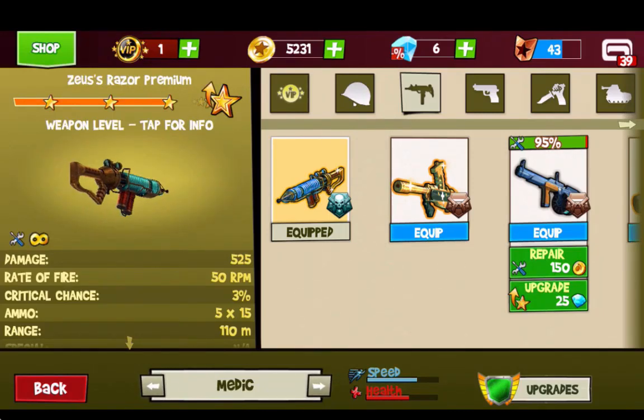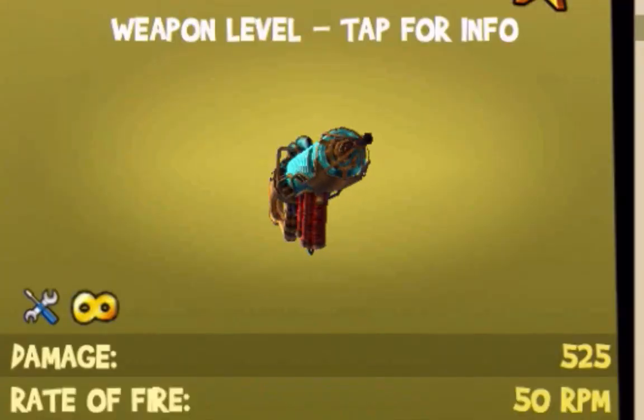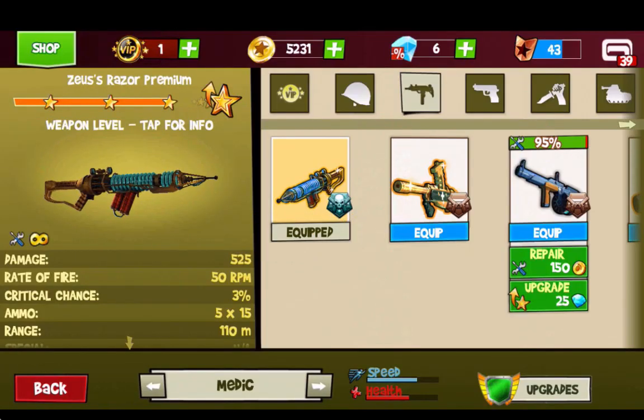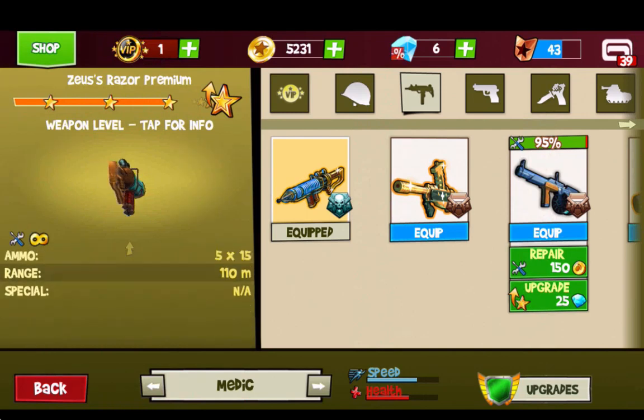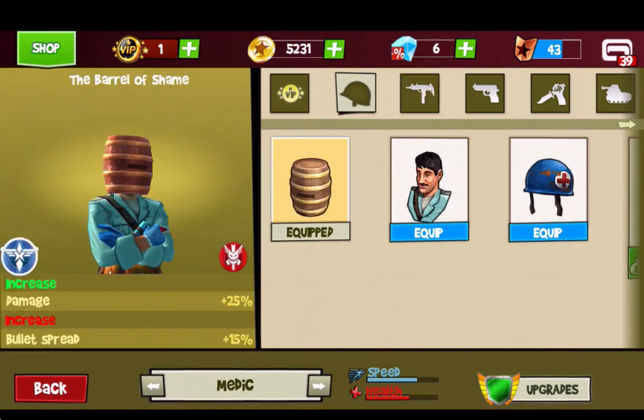Hello ladies and gentlemen, welcome back to Blitz Brigade where today we are going to be taking a look at the Zeus's Razor premium in an honest attempt fashion. This one has been a long time coming. It's got 525 damage, rate of fire of 50, critical — ammo is 5 times 15, and the special ability is it's a laser. The thing is a laser. I've got the barrel of shame equipped.